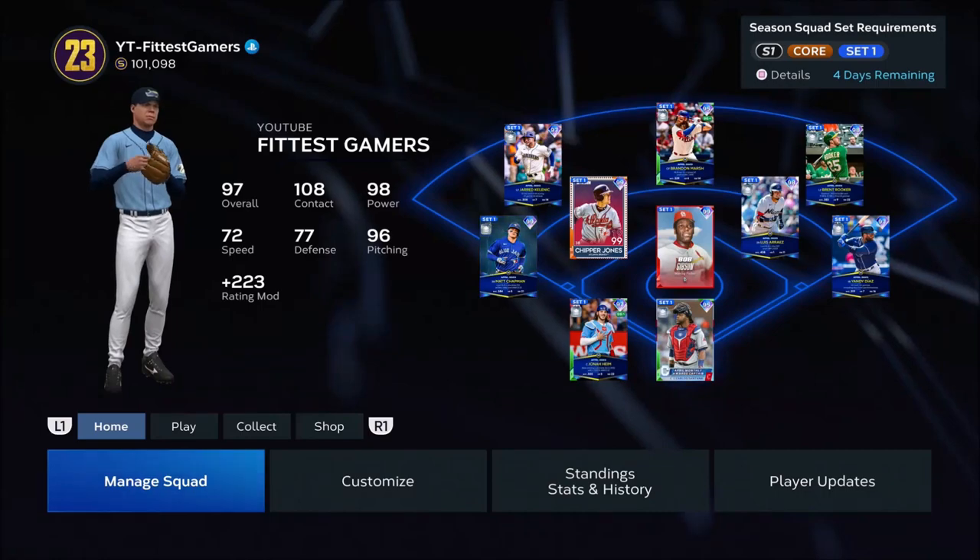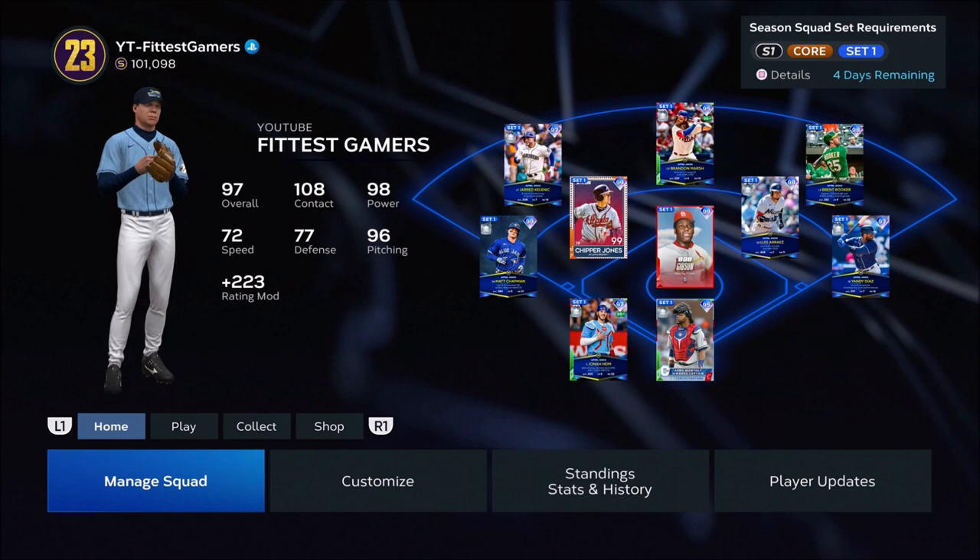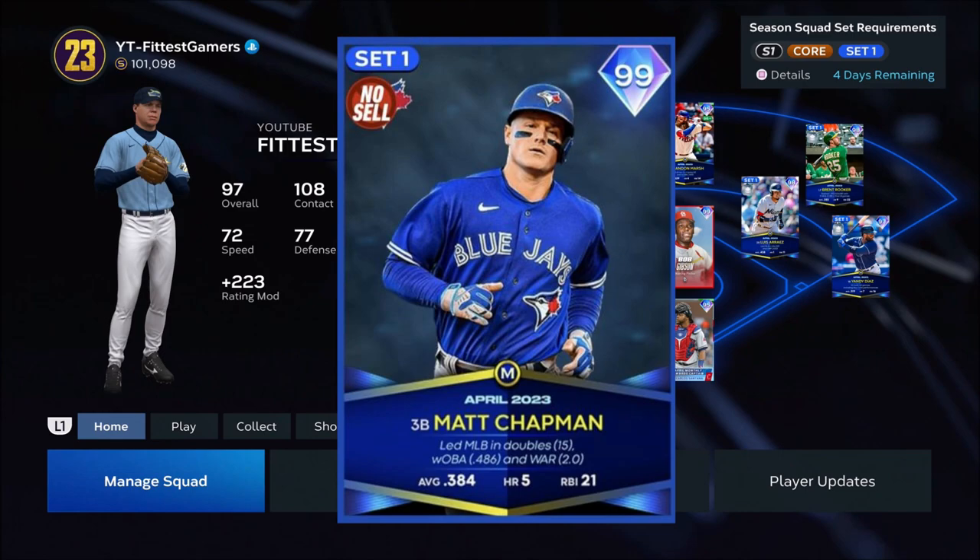Do you want to know how to complete the player of the month program the absolute fastest? Well then look no further because the video that you need is here and now. IJC from Fitness Gamers presents how to get the 99 player of the month Matt Chapman lightning card the absolute fastest. Let's kick this off right away.